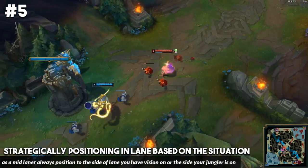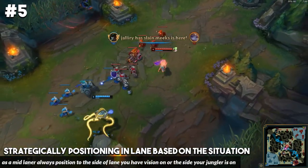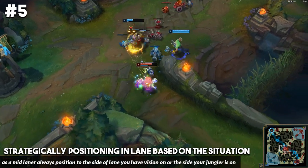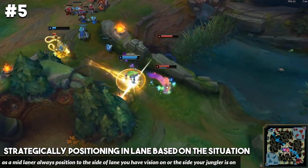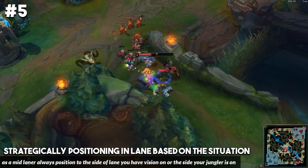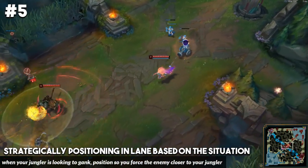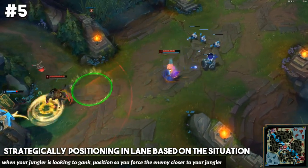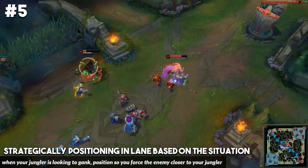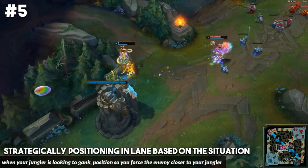This is especially important during the early laning phase when your jungler is taking scuttle crab or is in the river — if you position to that side of the lane, there's really no chance you die to a gank. If the enemy team tries to face check into that bush, you'll likely be able to just win the 2v2. However, if your jungler is looking to gank your lane, you want to position to the opposite side — you want to force the enemy laner towards your jungler. So if your jungler is ganking from the top side, hover towards bot side to push them into positioning towards your jungler.